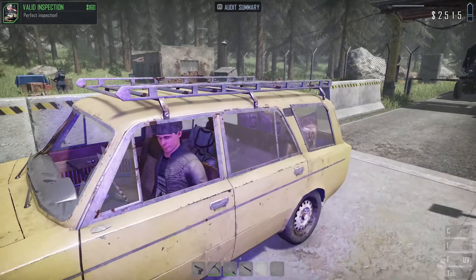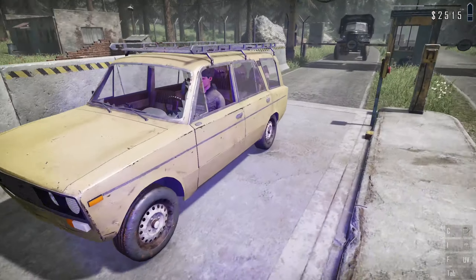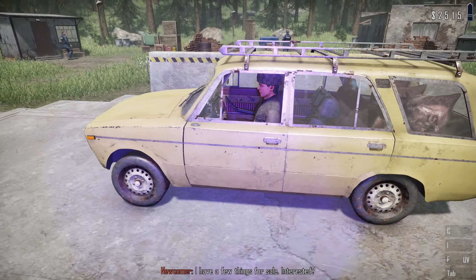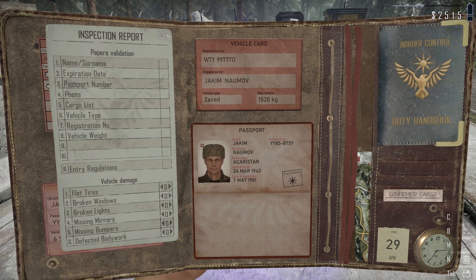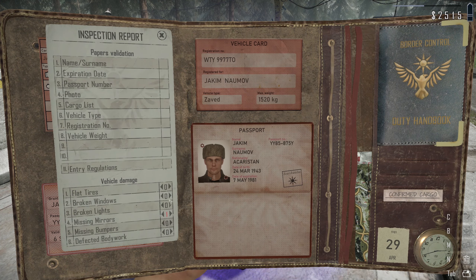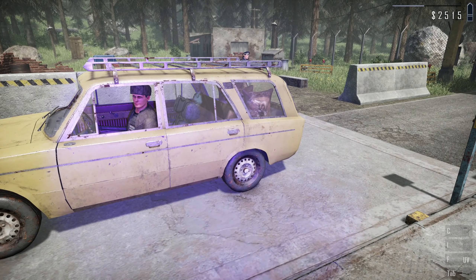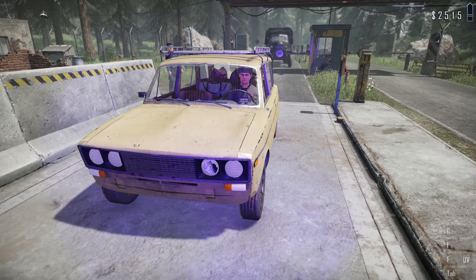Yeah I've got my UV light out. Usually that means they're hiding something. We got a couple missing bumpers here. 'I have a few things for sale, are you interested?' No sir, I'm good. This guy is really messed up here - we've got a broken light, two flat tires - wait, a broken light, a missing bumper, a broken window, a missing mirror. And he's got two missing bumpers total. So yeah, he is way over on it for entry requirements.